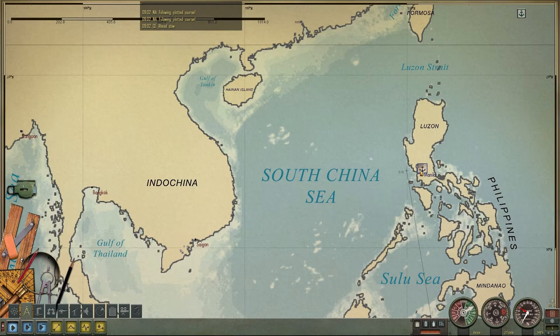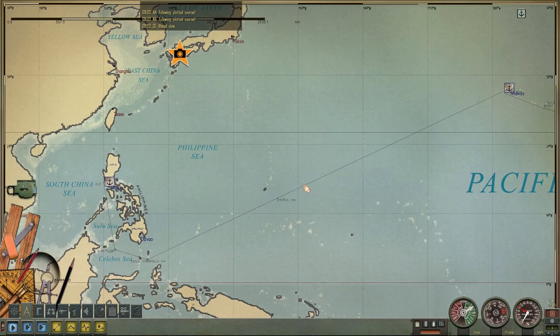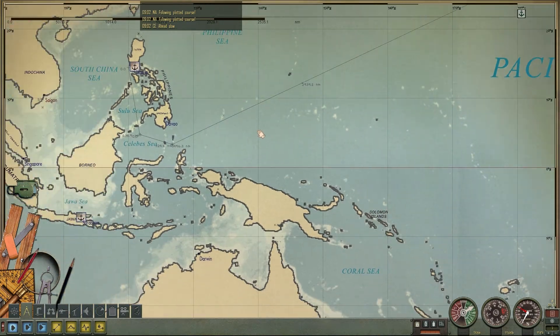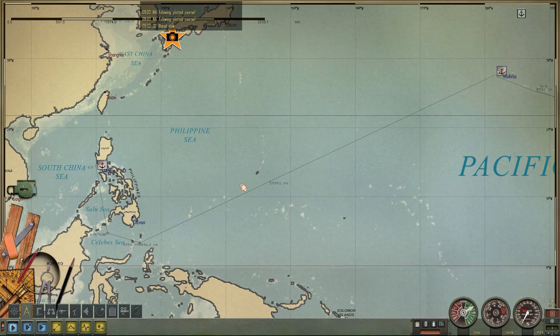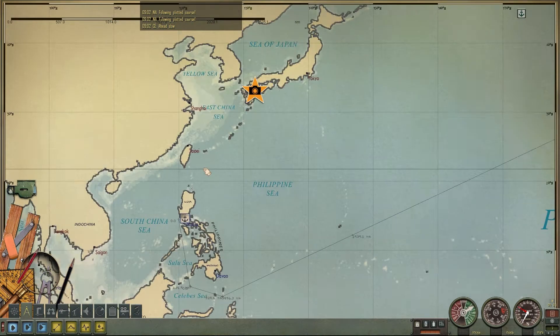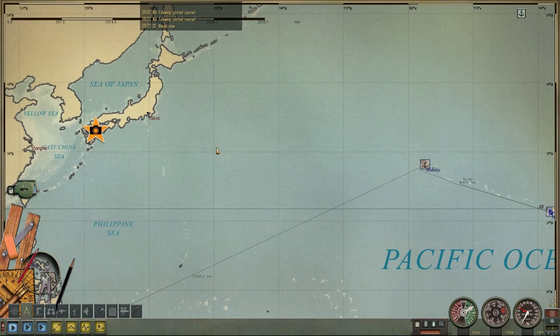So it's 4,919 nautical miles from Midway to Manila. It's fairly reasonable — we can make that on one trip. But if we times that by two coming back, it's 9,838 to go there and back. But we'll be refueling, so we won't have to worry about that.